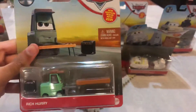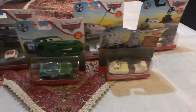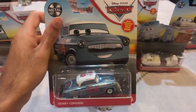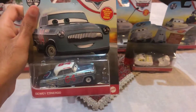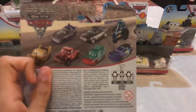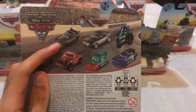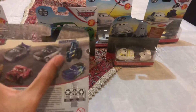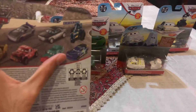Here is Rich Hurry. The third die-cast that I already got is Dewey Conrad. He is a new Thomasville racer from Fireball Beach. All the die-cast that you can usually get is Taco, Kurt, Jimbo, Sterling, Pileup, and Viewzine Racing Tractor.